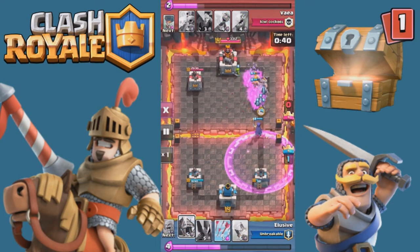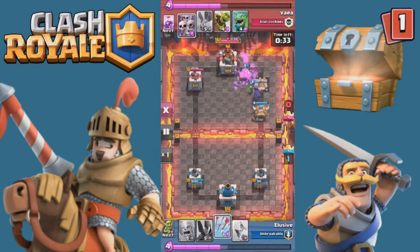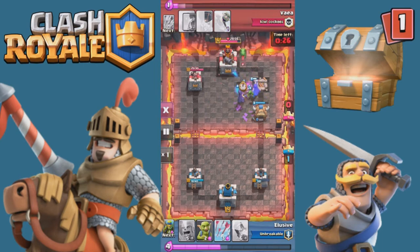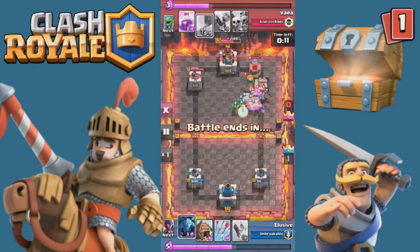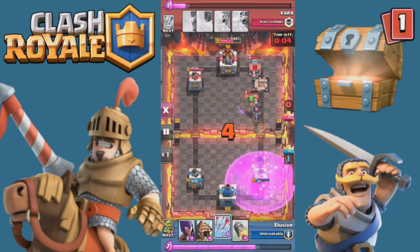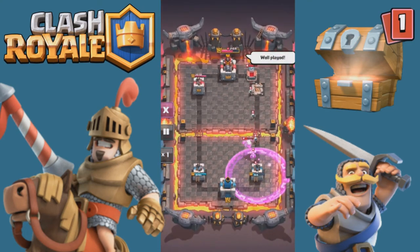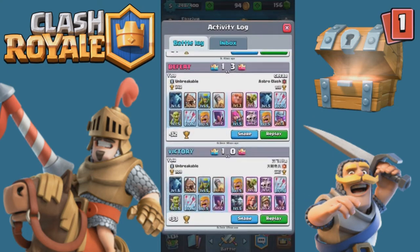Sixty seconds left and madness breaks loose. He throws down everything — the balloon and the raid spell — and it demolishes the tower, though doesn't take it down fully. That's where I get aggressive and push hard to make him feel scared. He keeps trying to stop the three-star and attack a tower with 391 health. I have a crown chest waiting for any three-star but of course I can only get one. He throws down a raid spell with the goblin barrel — arrows clutch saves it.